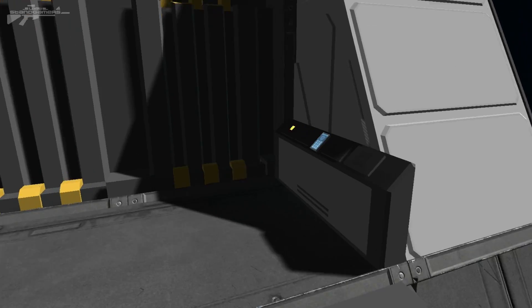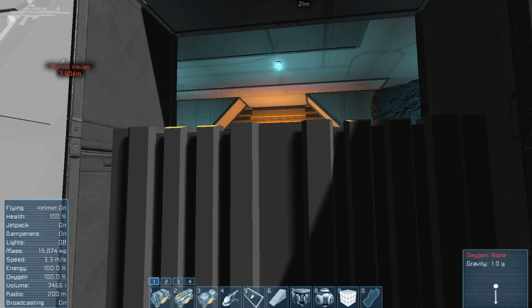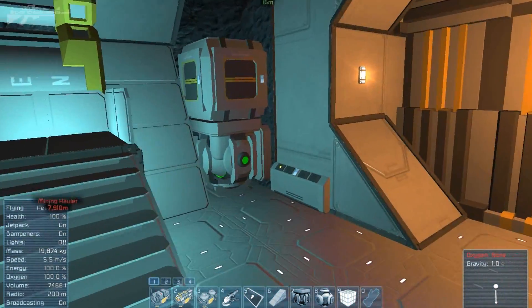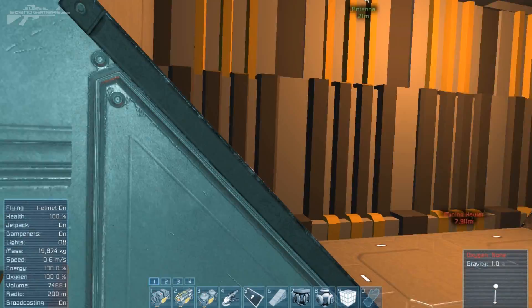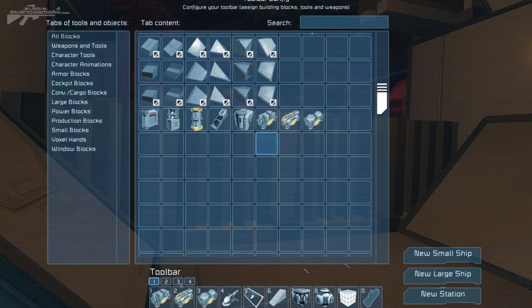We're going to get ourselves inside the station. We're going to open a few of these doors and have a look at some of the new objects. So we'll bring down our second security door, and we have actually entered into one of our substations. We'll bring this door down, and as we're doing that, we'll bring up the G-Menu and inspect the new blocks.